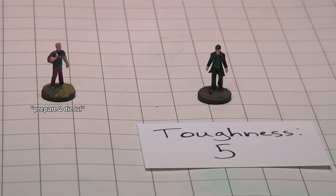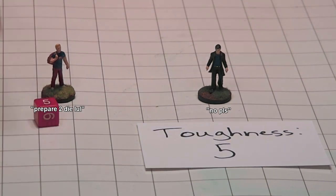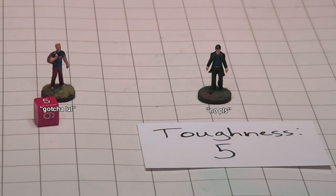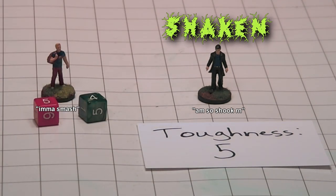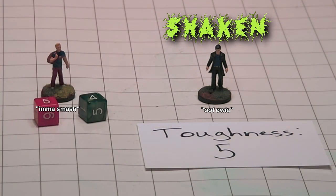One of the biggest pitfalls for new players to Savage Worlds is the interaction between wounds and raises. Say you're attacking an enemy with a toughness of five and you deal five damage — you've met his toughness, so he is now shaken. If you had dealt nine damage, that would have been a raise over his toughness, because every four points above what you need is a raise in Savage Worlds. So he would be shaken and take one wound.